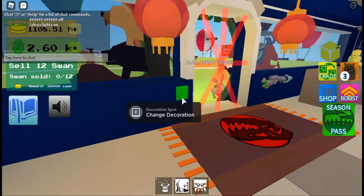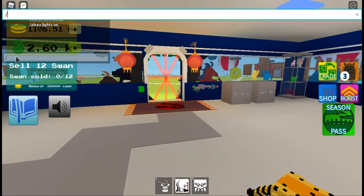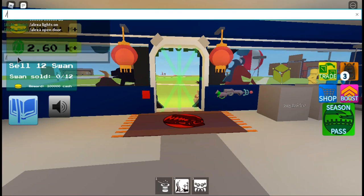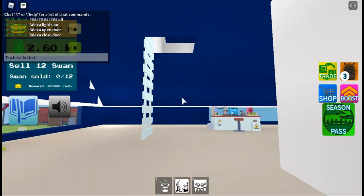You can unlock the door as well, so I'll just go downstairs: slash Alexa open door — yep. Slash Alexa close door. They'll probably add more commands and I'll go over them if they are added.